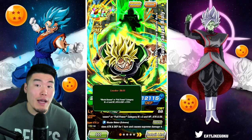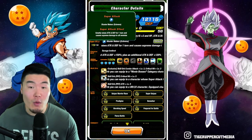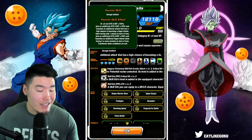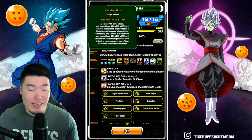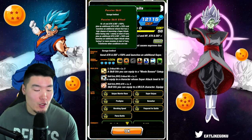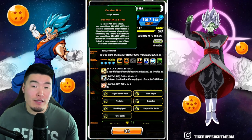His leader skill is Movie Bosses or Full Power category Ki+3, HP, attack and defense +170%. His super attack greatly raises attack and defense for 1 turn and causes supreme damage to all enemies. His passive is Ki+6, attack and defense +150%, plus an additional attack and defense +120%, and launches an additional attack that has a high chance of becoming a super attack when facing only 1 enemy at the start of turn. Plus an additional attack and defense +150% and launches a guaranteed additional super attack when facing 2 or more enemies at the start of turn.